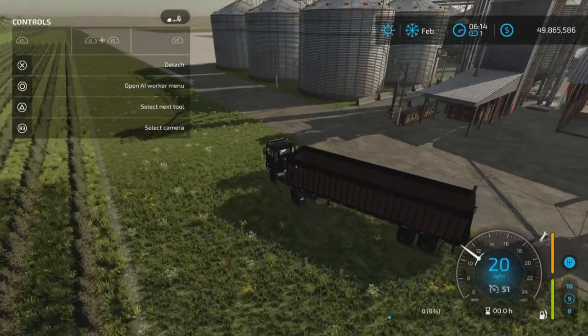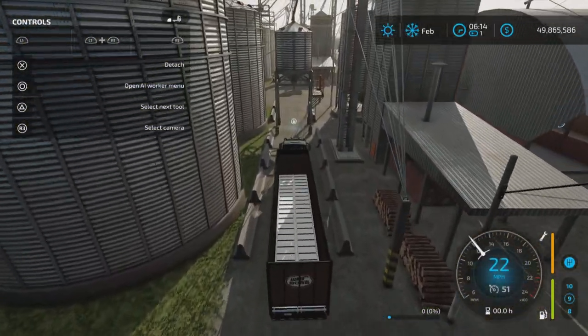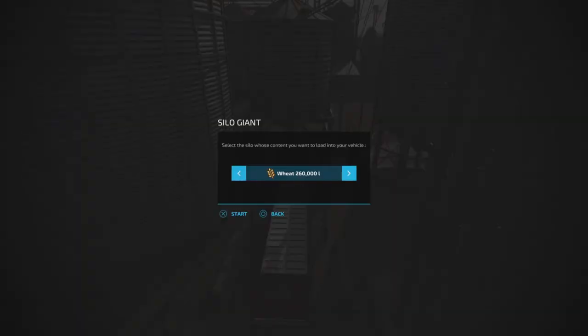So that's the unload — where we take out the grain and everything. This is where I'll show you everything it holds: wheat, barley, all the grains, all the root crops and cuts, sugarcane, seeds, TMR, chaff, silage, grass, hay, straw, snow, lime, pig food, fertilizer, even stones, mineral feed, and manure. No liquids, though.